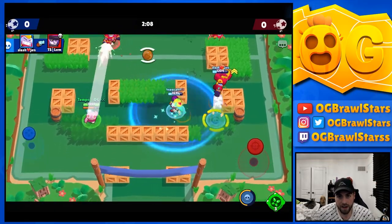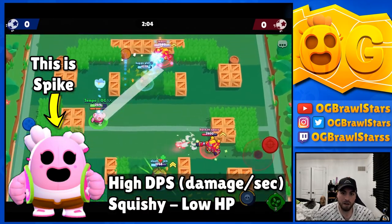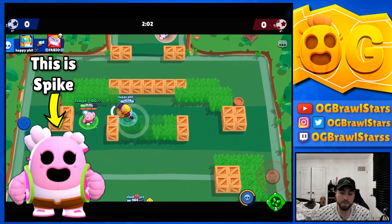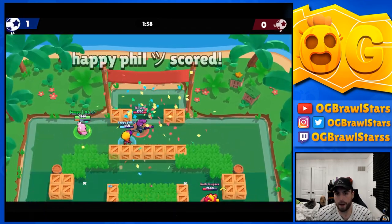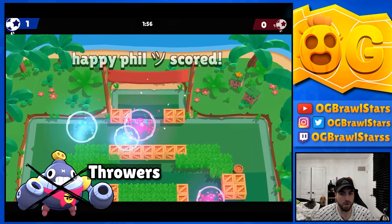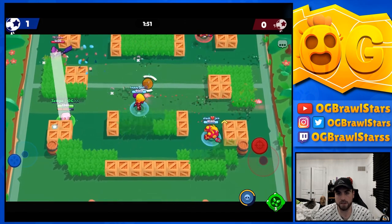Spike is a high DPS squishy brawler - pretty much a glass cannon. He plays really good into tanks and mid-range brawlers, and not so good into throwers or long-range brawlers. That's the general consensus with Spike, and I'll go into counters later on.